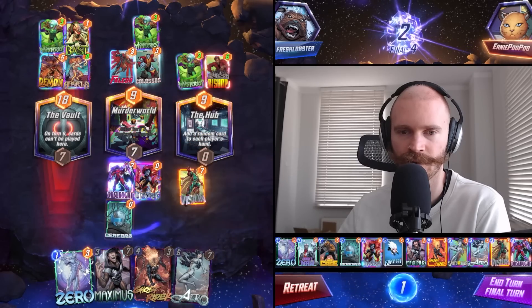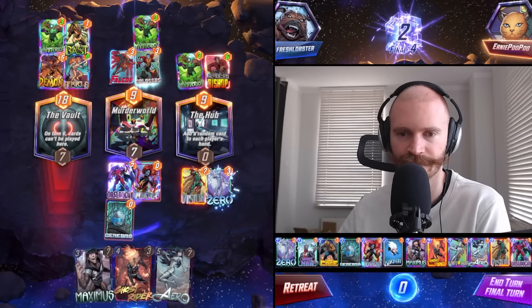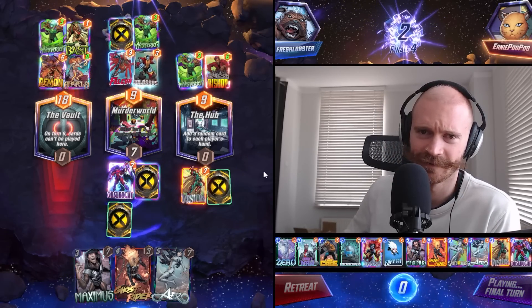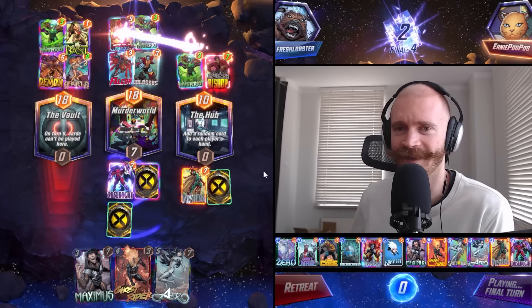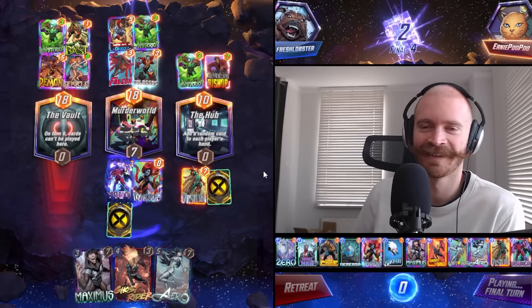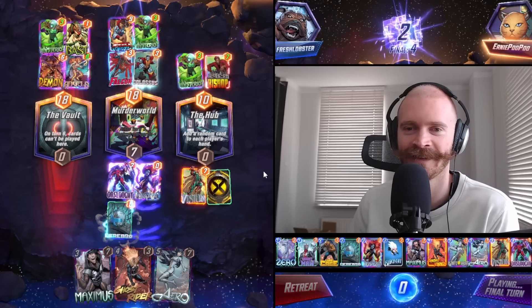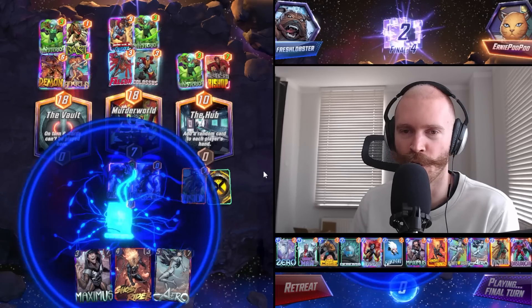They can go taller on the right side, so this is where we play Zero. This is nasty. Hit him with a dirty one. Not even sure what beats us here. Surely not this. The Wumbo combo.